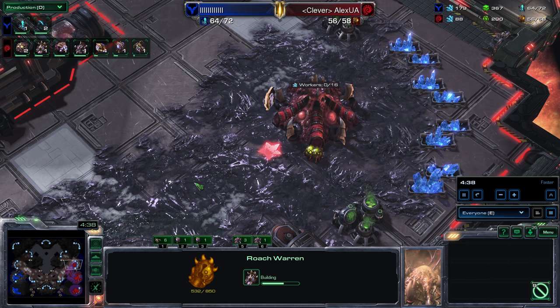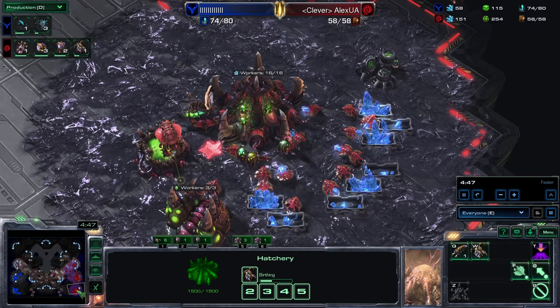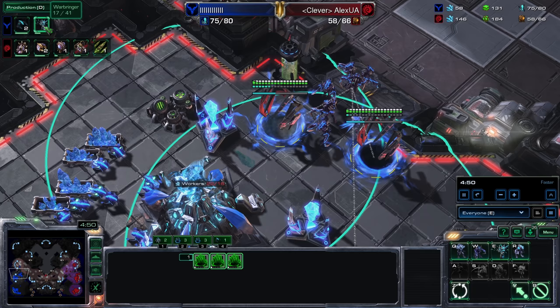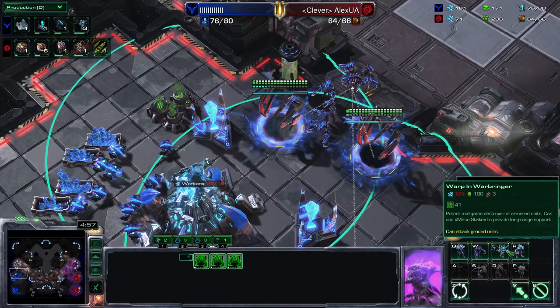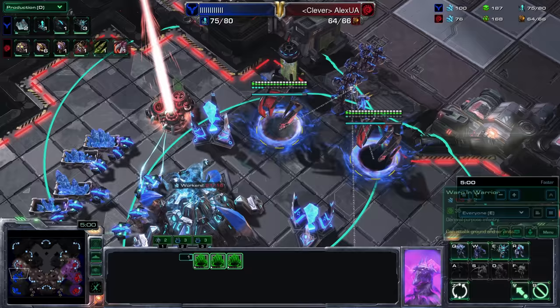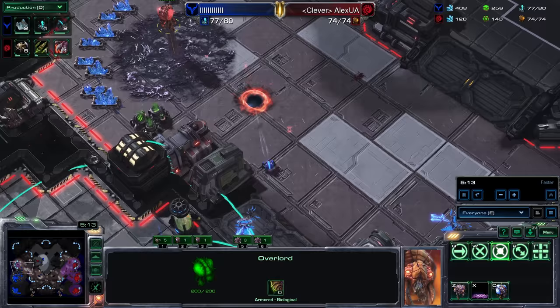There's a Roach Warren coming up, Evo Chamber coming up, third Hatchery is finally done — he'll probably start making drones right away. If I were the Zerg player I'd just play Roach Ravager or something — a tried and true composition. Warbringers are being added into the mix: a potent mid-game destroyer of armored units. Roaches are armored, so that makes sense — use Mace Strike to provide long-range support. Lair is done, so an Overlord will start spreading creep over what would normally be the hybrid player's third base.